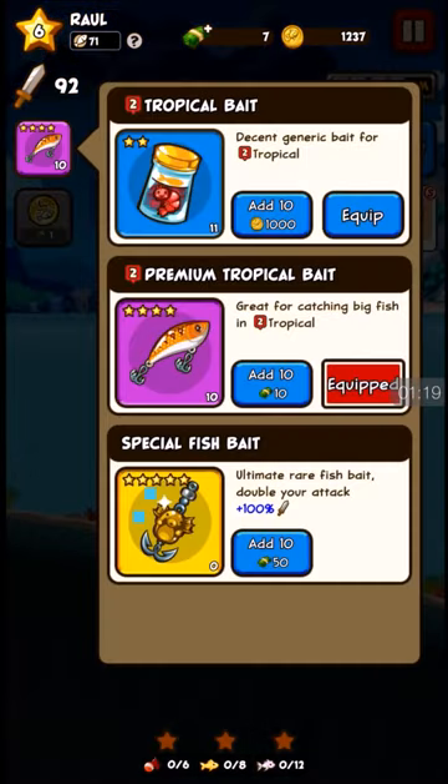Click right here for your little lures and you can choose which ones you want. Right now I'm using the premium tropical bait — I have a ton of those.